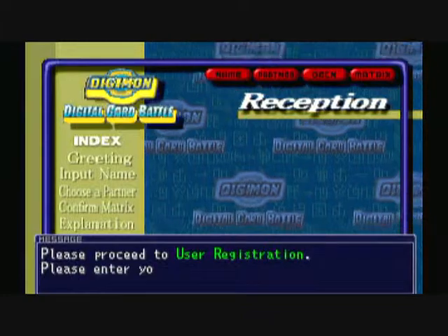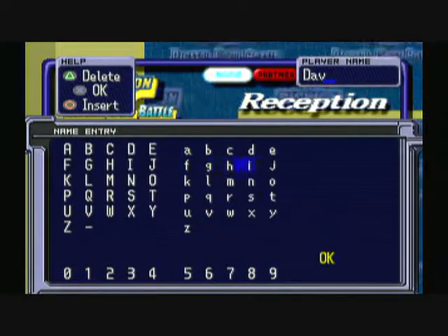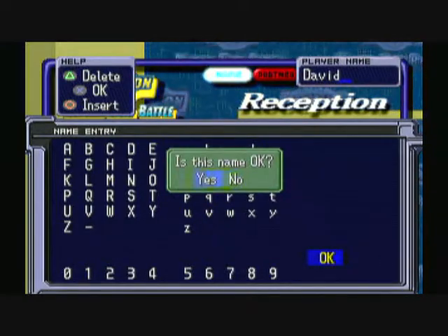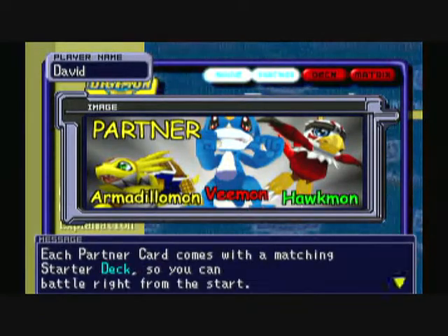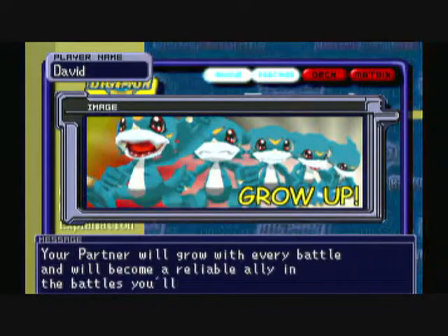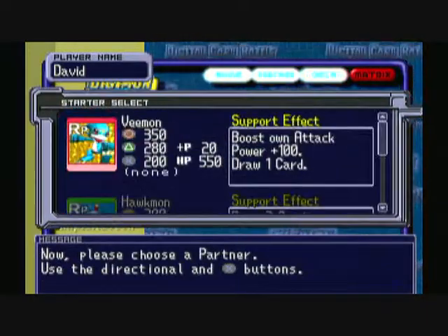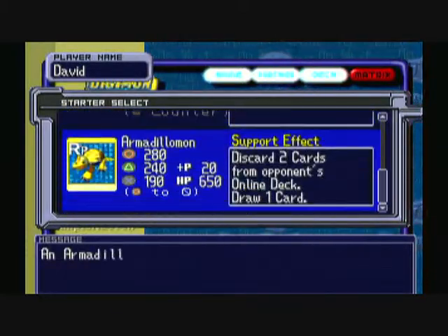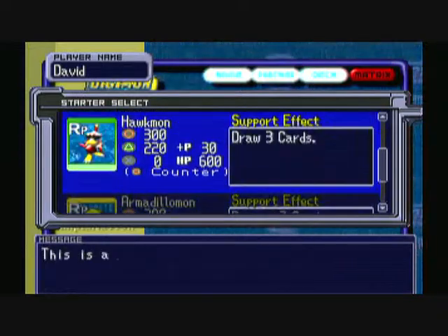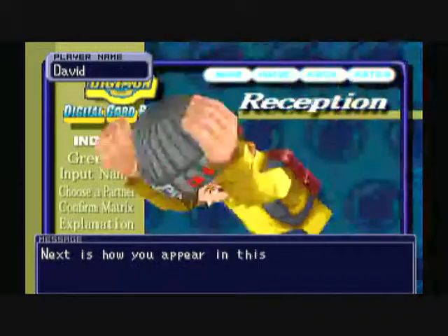This is basically going to be showing how we get registered, which is obviously the most simple part, and this will also show a tutorial on how the game is played. First we start off by putting in our name, and then we have to choose a partner card. Every time we win a battle our partner levels up. We have three partners to choose from: Vmon, Hawkmon, and Armadillomod, and each partner has its own specific deck.